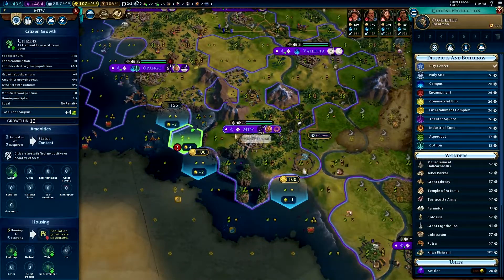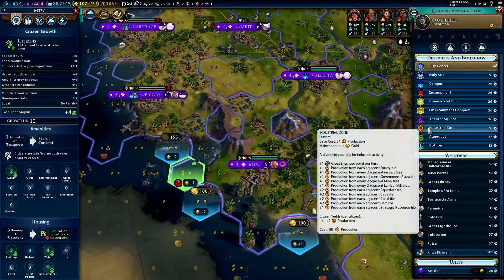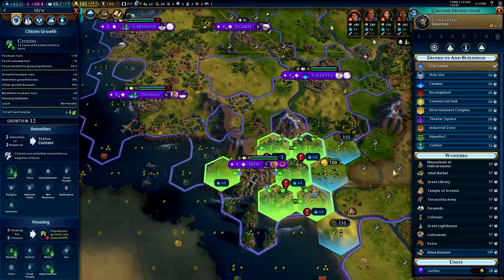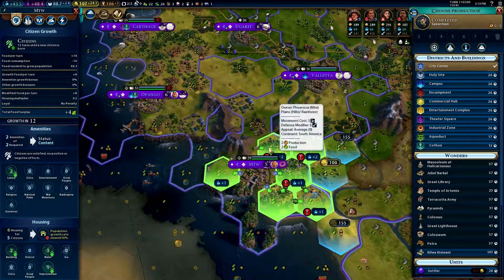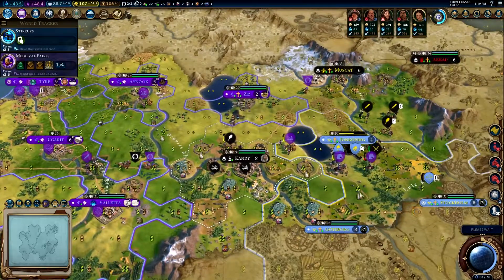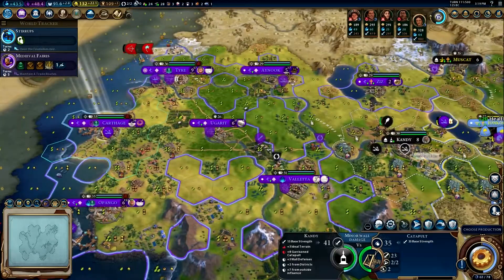You're gonna build a katan — nope, no no you're not. Can you build a campus? That's really nice — no. I guess we'll do that. All right, this could turn south for us if our last couple horses perish, but fortunately musket's helping us out here.